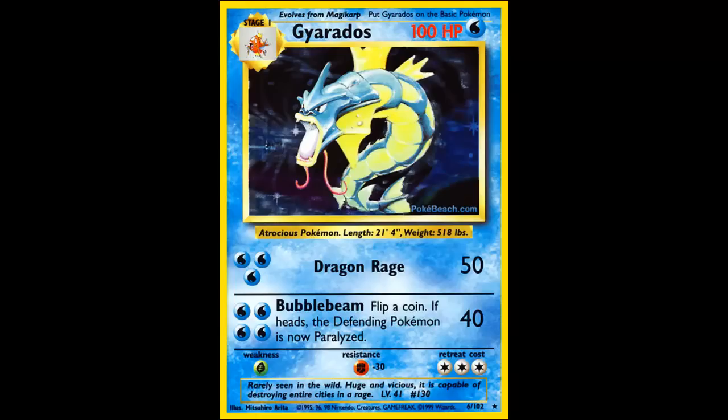Bubble Beam is a tiny bit costly, but it's not nearly as bad as Ice Beam. You could say Dewgong is the more versatile version of Gyarados, because even though Ice Beam does about 10 damage less, you can use a Double Colorless Energy to power it up, whereas Gyarados can only take Water energy.